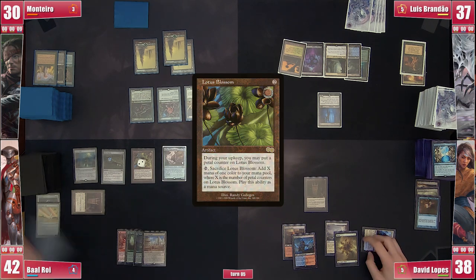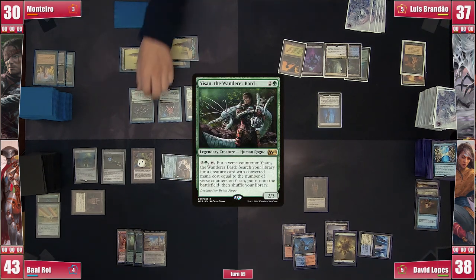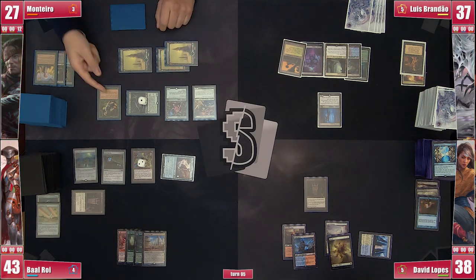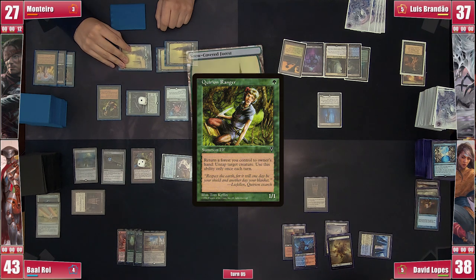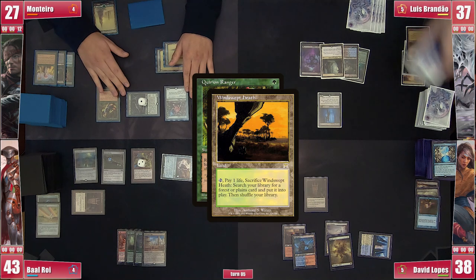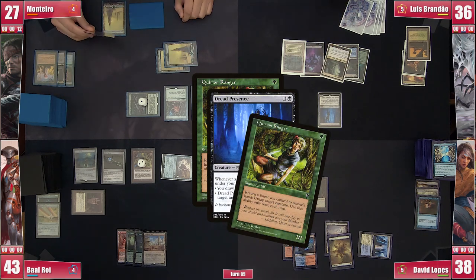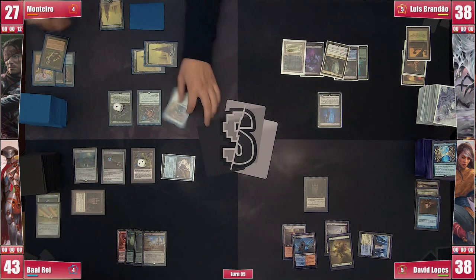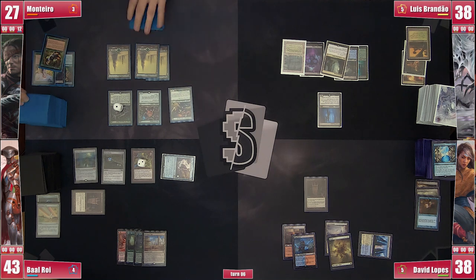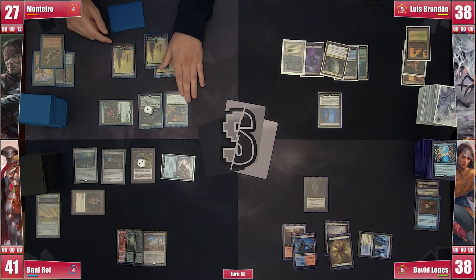Baal puts another counter on Lotus Blossom, gains one from the Faire, and attacks Monteiro with Golos again. Before blocks, Monteiro activates Isan and searches for a Quirion Ranger, then takes the damage. On Baal's end step, Monteiro activates Quirion Ranger, returning a Forest to his hand and untapping Isan. With the untap on the stack, Brandão cracks his fetch to get a Bayou. Since it is a Swamp, Dread Presence deals 2 damage to Quirion Ranger, taking it out. Monteiro then activates Sakura-Tribe Scout to put a Forest into play and attacks Baal with the Ouphe before passing.